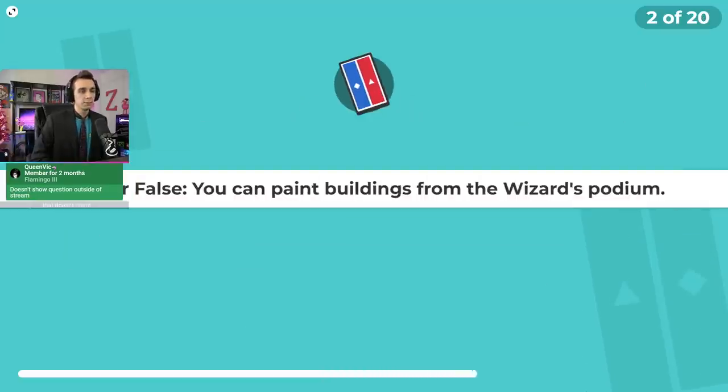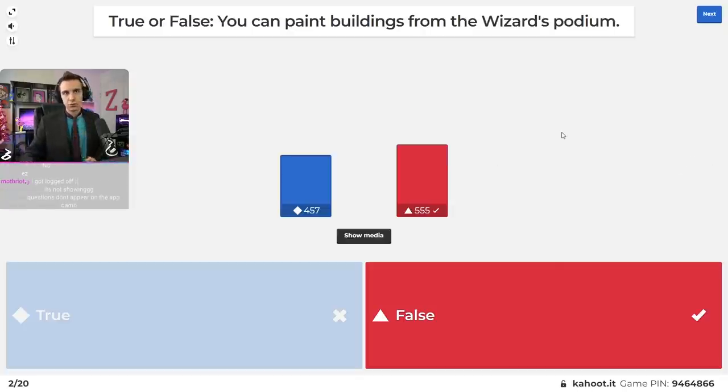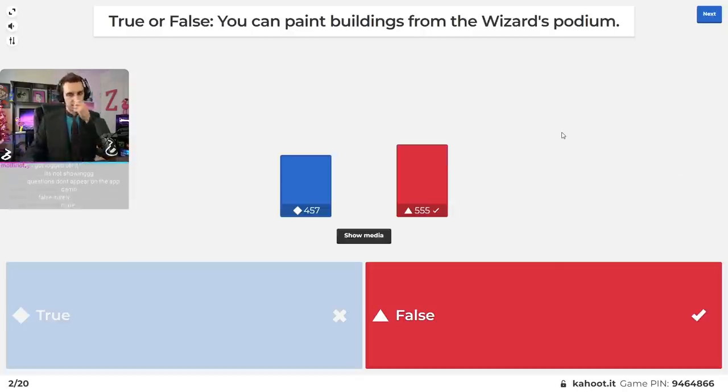A couple of true or false questions — it's a little kind of me compared to the questions I normally ask. The answer is false, but there's a technical issue — Kahoot kind of stinks sometimes. We will restart it because that's a big deal. Let me set it up again and make it better, I just gotta restart it.